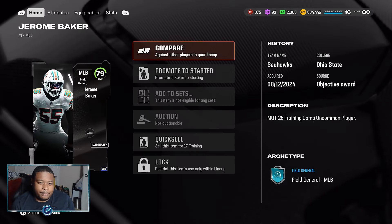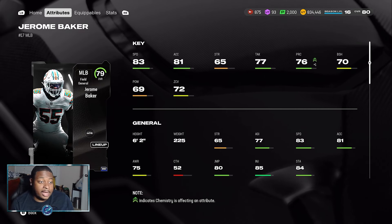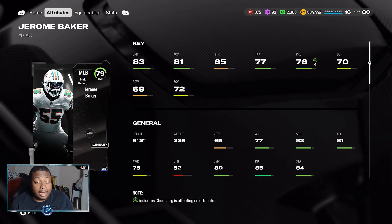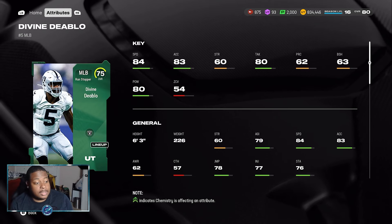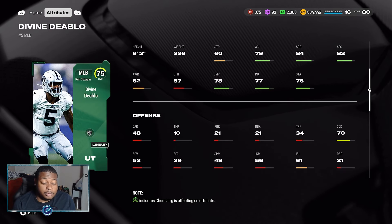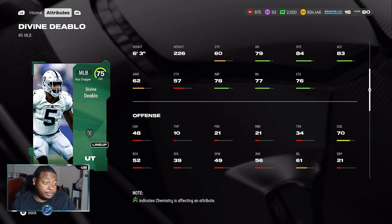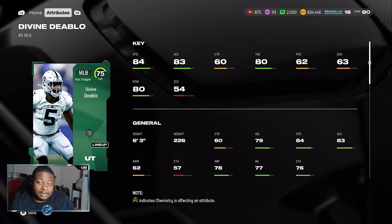Next is Jerome Baker, who you can get for free by completing the solo challenges in training camp. He has 83 speed, 81 acceleration, stands 6'2" and 225 pounds. Linebackers do animate well this year, so you don't need a lurk artist attached to him. He's a good, speedy, big-body option. Next is Devine Diablo — 84 speed, 83 acceleration, currently going for 5,000 coins — similar to Jerome Baker but with 80 hit power and one inch taller. Both are viable user options. With the nickel double mug defense popular right now, having those inside linebackers blitzing the A-gap with 84 and 83 speed could result in a nano blitz all game long.